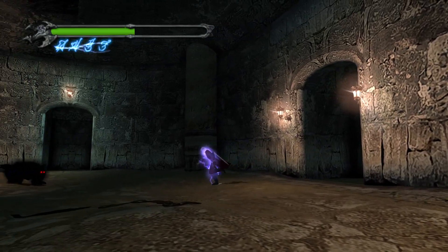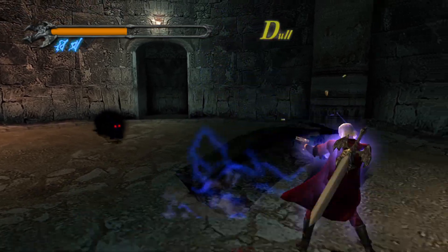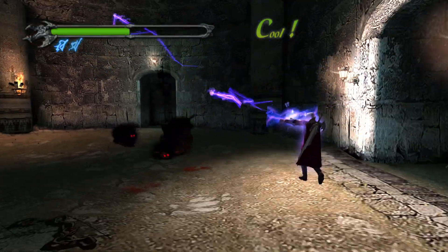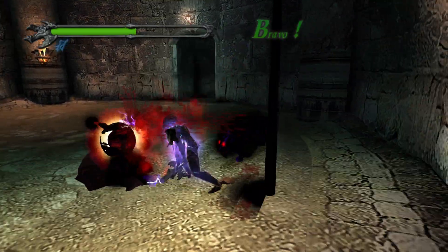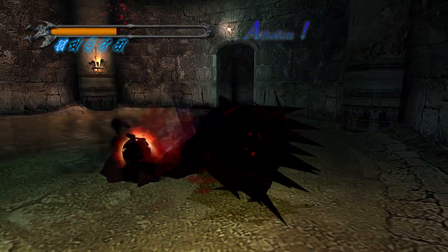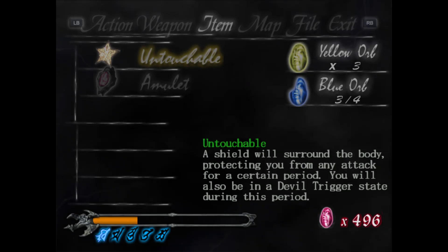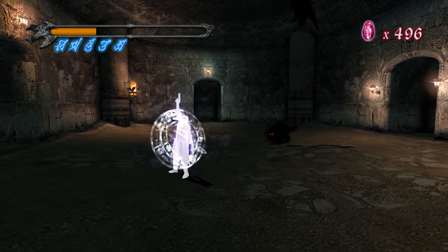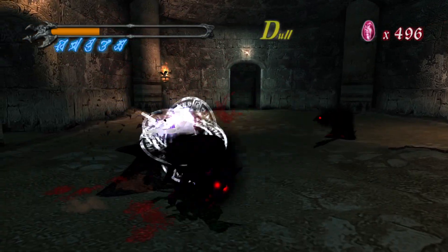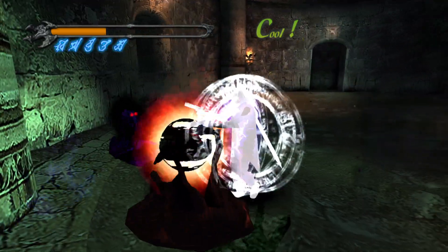I'm now using my Devil Trigger just to regenerate a little bit, also to do a bit more damage. I hope that is enough — no, it's not. Untouchable. So this is going to give us Devil Trigger for a while and it's not going to allow us to take any damage, so this should be very good.